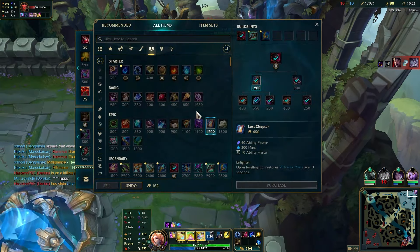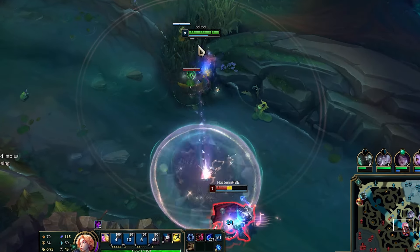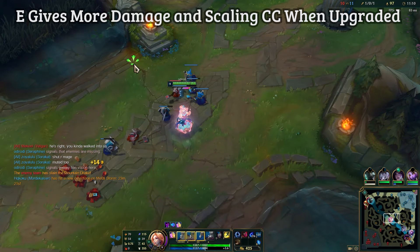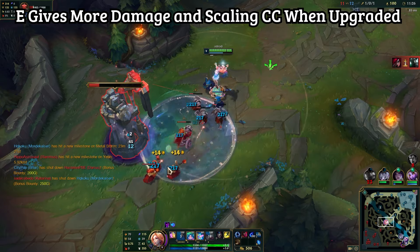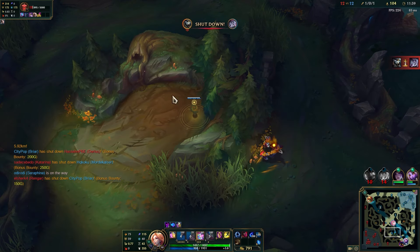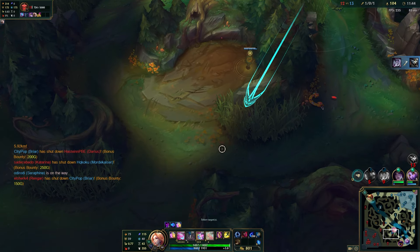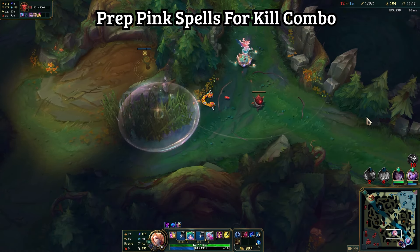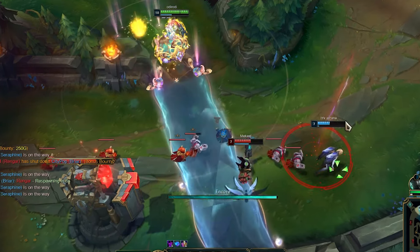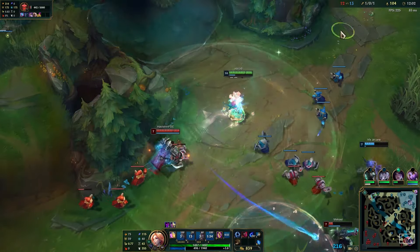Recalling — Briar does Briar things. We get our Malignance rush, which is extremely cost efficient and lets our kill combo be much stronger early. With the new update, we have longer CC range and more damage, so we're going Q max then E max this game. Kill combos are a little bit better because we're maxing E second — we do more damage because the AP ratio from R has moved to E. I think Rengar's in this bush, I use my abilities but he's not there. Prep the kill combo with flash ready.